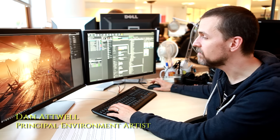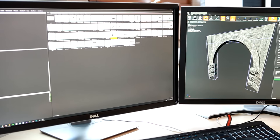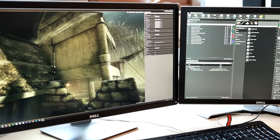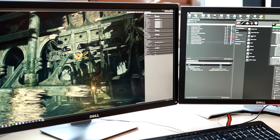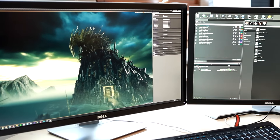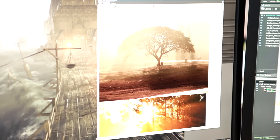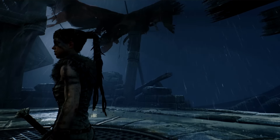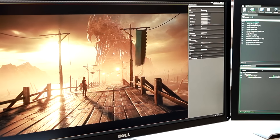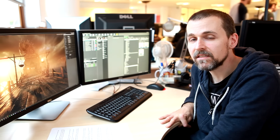The majority of this level is made out of individual kit parts, which allows me to iterate, change and set dress with speed. There are some areas which are bespoke, like the Helheim Tower over here in the background. Using real-world reference, we set up the lighting and atmospherics. These can be dynamically changed in gameplay to portray Senua's mood, and then we heightened the effects of these to give the final look.